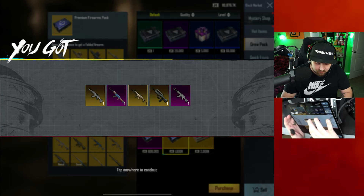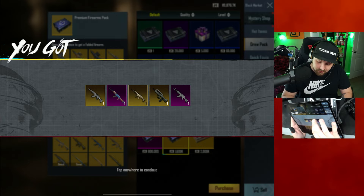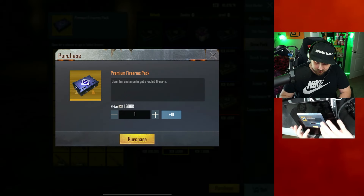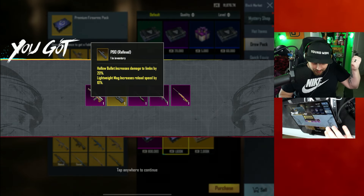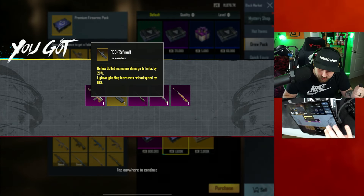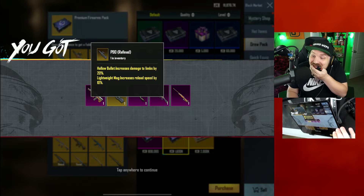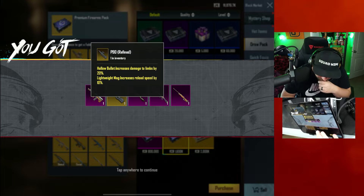Another five: M762 refined with assembly material, SCAR-L refined with exquisite bullet and lightweight mag — that's gonna be heavy hitting! FAMAS refined hollow bullet — at least we got three fabled instead of just one. Another five: P90 refined hollow bullet — yes! Lightweight mag — yes! That's gonna slap! W's in the chat, boys!